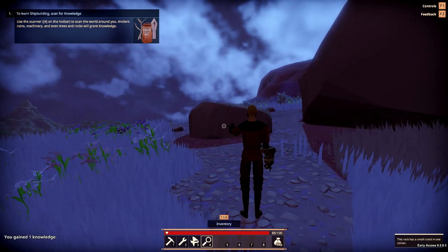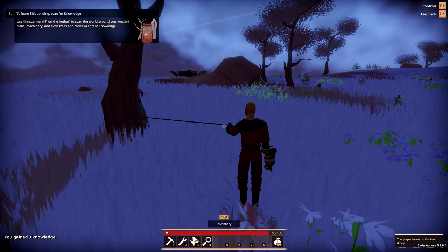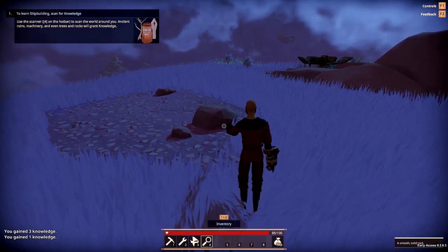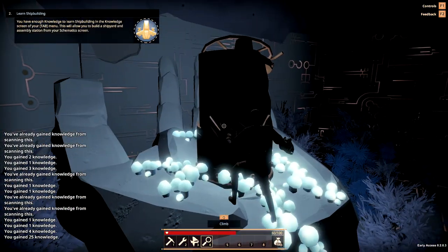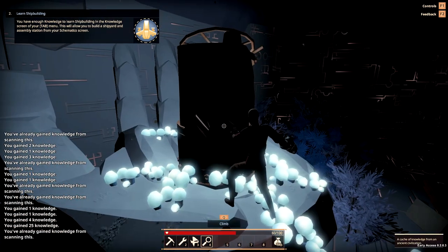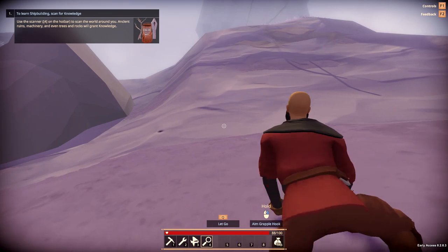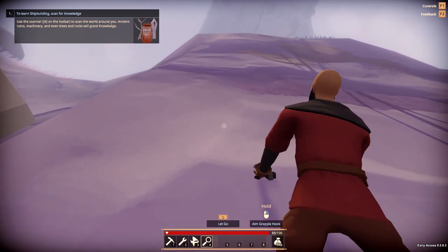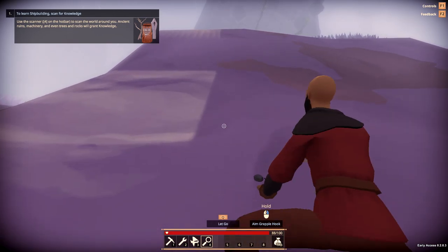Now make your way around the island scanning all the objects. Almost every item on the island is going to give you some knowledge including rocks, trees, and even bugs. These will generally give you around one to five points of knowledge. There are also items left by ancient civilizations and those are the ones we are looking for because those award 25 knowledge points each. By exploring the island you should be able to obtain the 50 knowledge you need to learn shipbuilding.